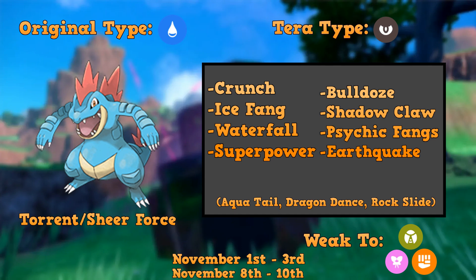So we've got it up on the list. Let's talk over its potential abilities. Torrent is one of the abilities it has — that's its typical starter ability — but I think this Pokemon is going to be running Sheer Force. A lot of these Pokemon have run their hidden ability. I think all except Dondozo, I want to say. And of course Sheer Force actually gives Feraligatr a pretty big power boost here, so I can guarantee that's what it's going to run.